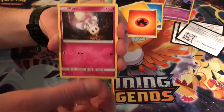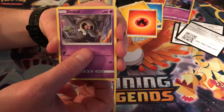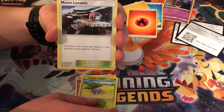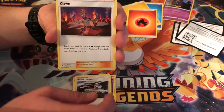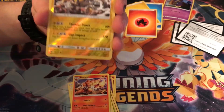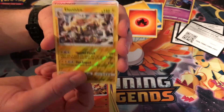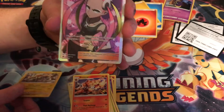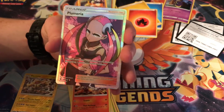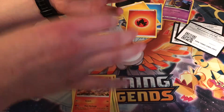Charmander, Morelull, Espurr, Duskull, Oddish, Mount Lanakila, Kiawe, Simisear, and Electivire reverse — rare! Boom, first point on the board! And boom — full art Plumeria! That is five points!